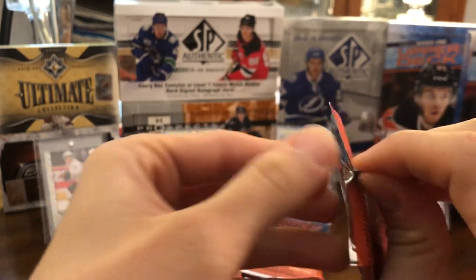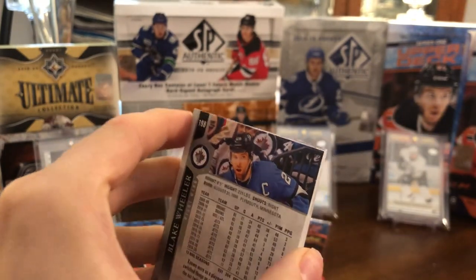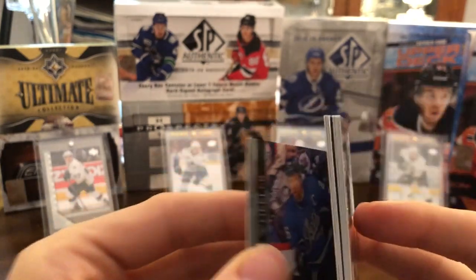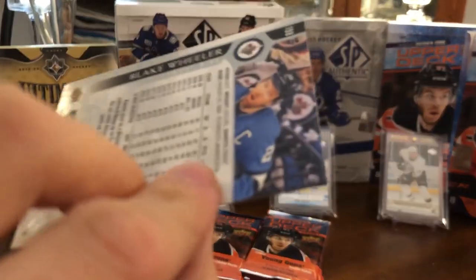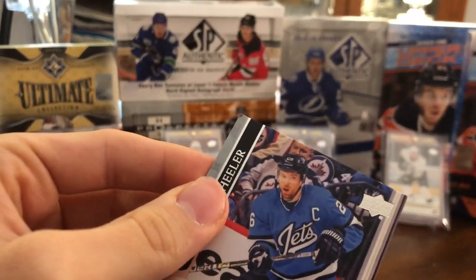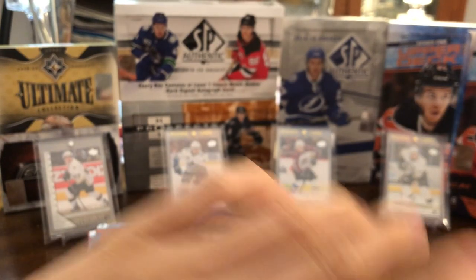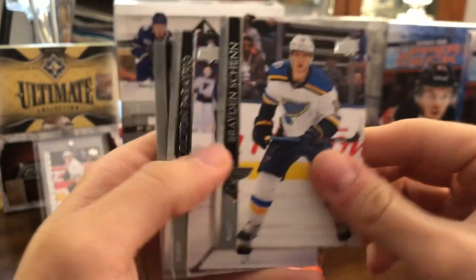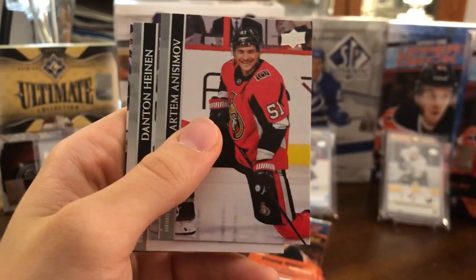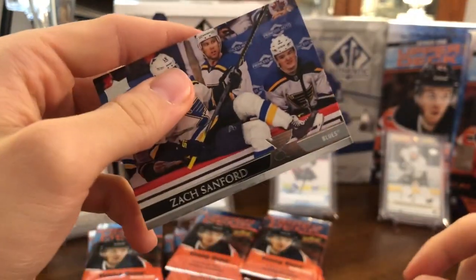If you haven't checked out my first break, make sure to do so — I'll put it in the top right corner. That was on release day. We have a very dinged up corner here of Blake Wheeler. Then John Klingberg, Dmitry Orlov, Braden Schenn, Colton Parayko, Artem Anisimov, Danton Heinen, and Zach Sanford.